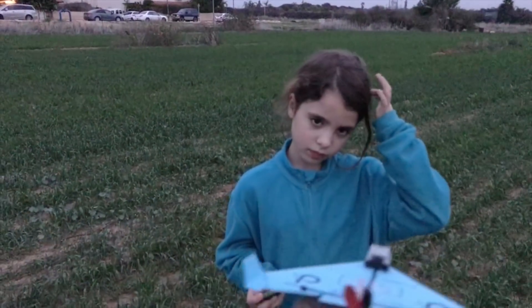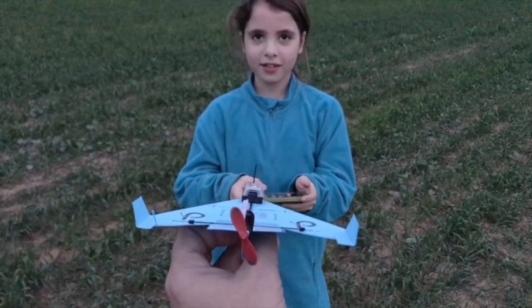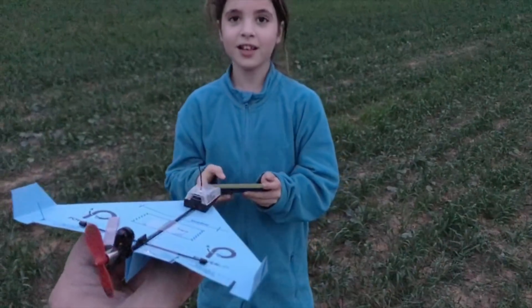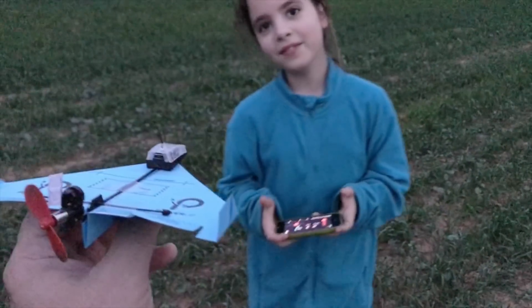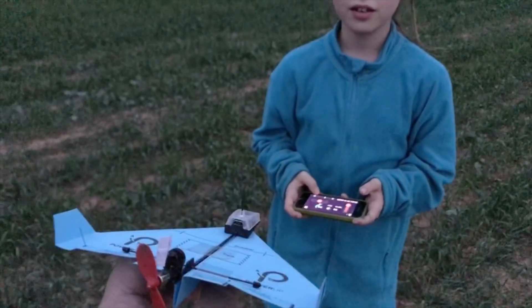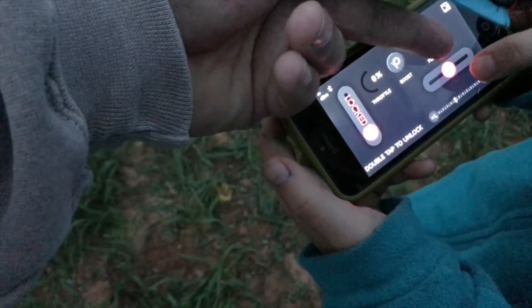Now we're going to teach you the first lesson of control. Control is more challenging with RC because when the airplane flies towards you the controls get reversed — if you want to go right the airplane will go left and vice versa. We have a special trick to teach you how to fly RC with Power Up and learn how to handle reverse controls. As you can see, the controls have a banking lever, right and left.